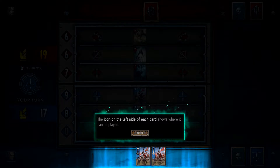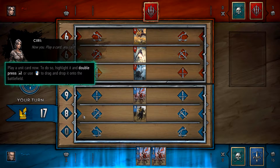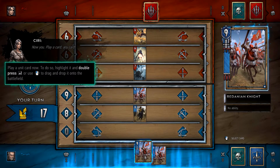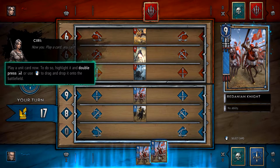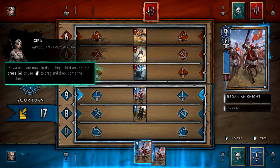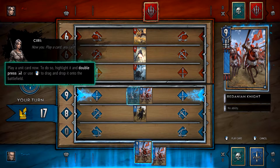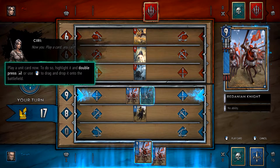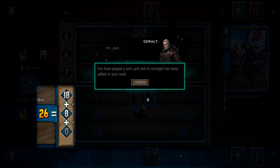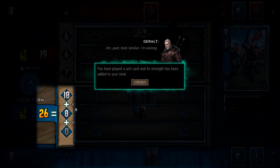Okay, so these icons will show us now. Play a unit card — to do so, highlight it and double press okay. I think both are the same. Reading in Knights — I think you can place it here. I can only place it in the infantry area. There you go, add it to your total. Great, thank you Geralt.